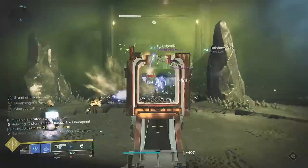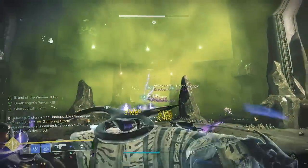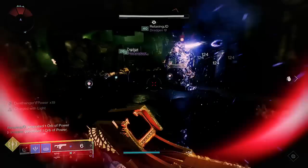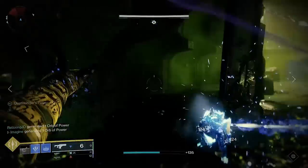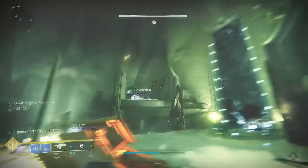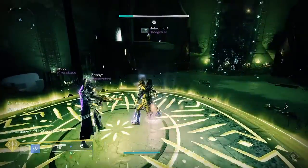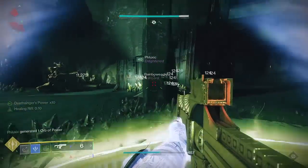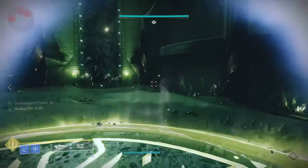Let's talk about the main piece of kit that makes the build work: Bleak Watcher. Bleak Watcher is a Warlock aspect that allows you to overcharge your stasis grenade to create a stasis turret. Unlike the Arc Soul, this turret does not hover around you, but rather is a throwable projectile that will sit statically where it lands. These turrets normally last for 25 seconds, but Whisper of Durance bumps that up to 30. These tracking turrets fire 5 tracking stasis projectiles per burst, with a 1 second cooldown between bursts, meaning the total RPM is somewhere around 150.